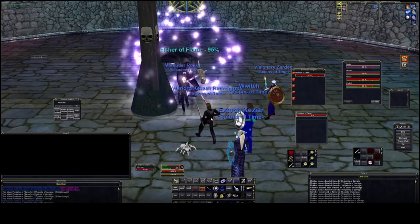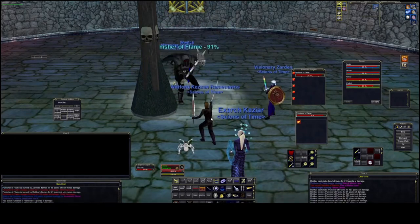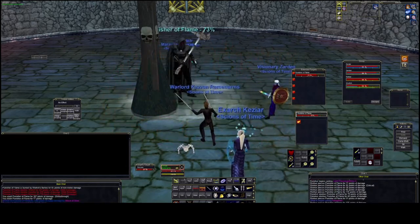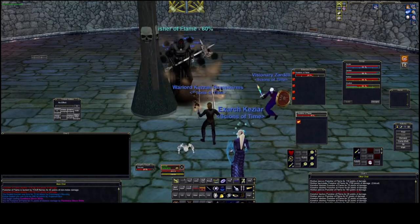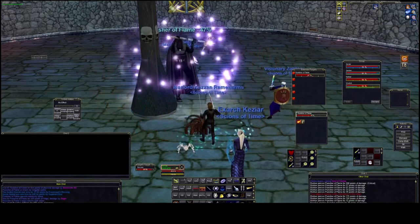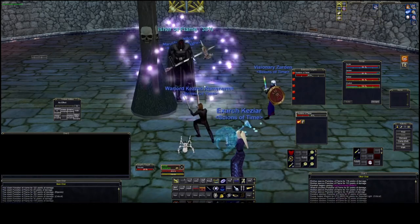The Punisher of Flame can be a little tough if you're really undergeared. He does AE rampage but he's slowable. He's around 600 and has really low health — in the 30,000 to 40,000 range. He also casts an AE rain that does about 300 direct damage, maybe a little more. If you're undergeared this might be a little rough, but you really shouldn't have any problems since he's slowable.